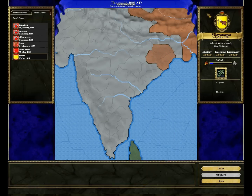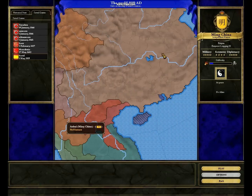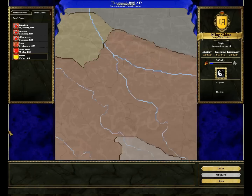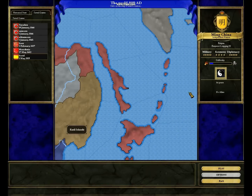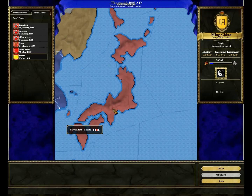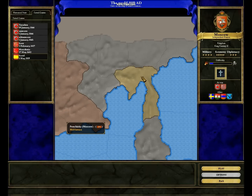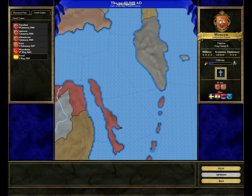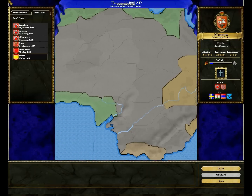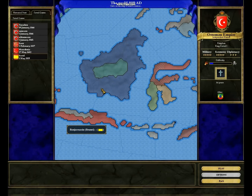Vijayanagar went insane over here in India. So did Orissa — holy crap. Then of course there's Ming China — oh my God, look at Ming China! Holy crap, Ming China — it's almost like you conquered the whole continent or something. How insane. Moscow has a colony? That's weird. The Ottomans have lots of colonies in Australia, of course — that just makes perfect sense.